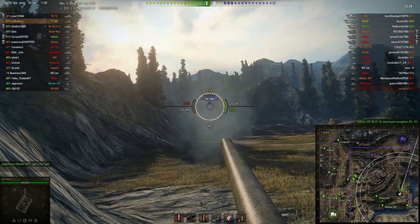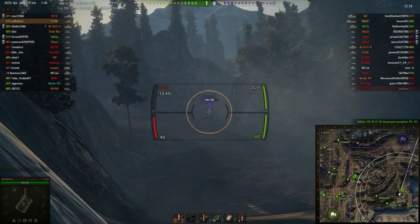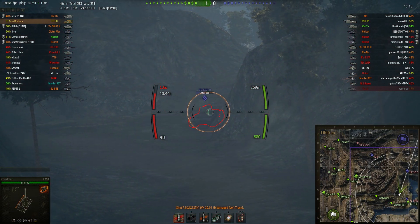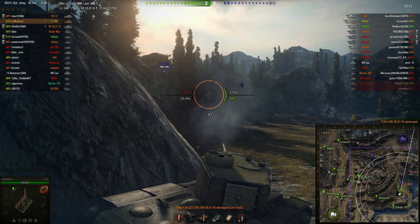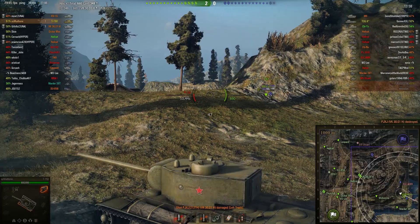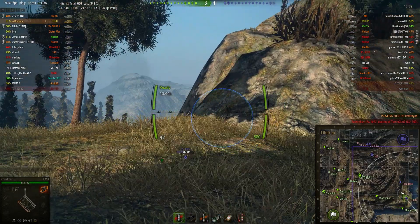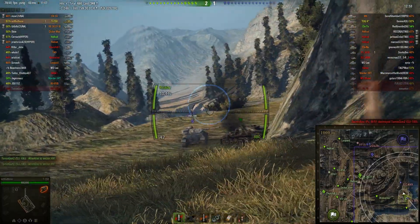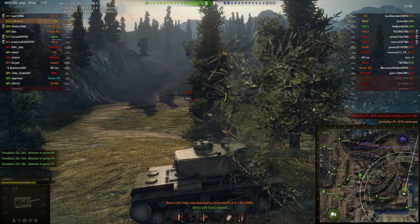Spots out a 30-01 here. The 30-01 reacts to the T-150 a little bit too late and takes some free damage, which is unfortunate for him. Hopefully Amudbone can reload in time — and indeed he can. He picks up kill number one. As you can see, the reload on this cannon for a tier 6 is pretty long at ten and a half seconds, but it does have some pretty nice alpha damage. He finds a Panzer 3-4 that made short work of his ally and takes him out as well.